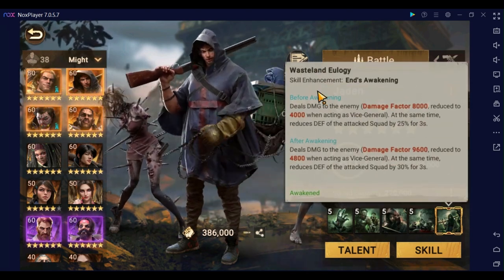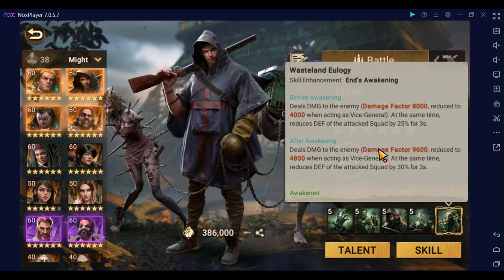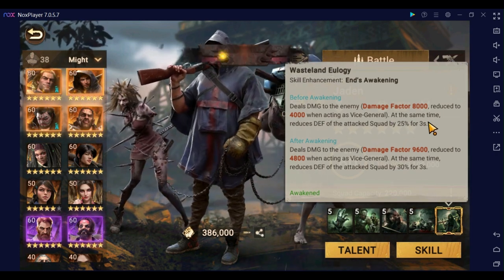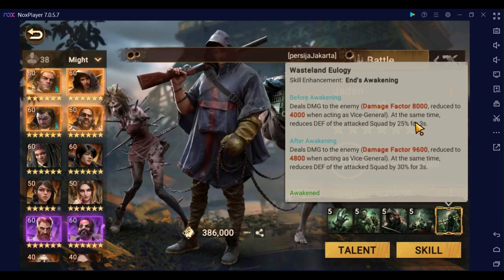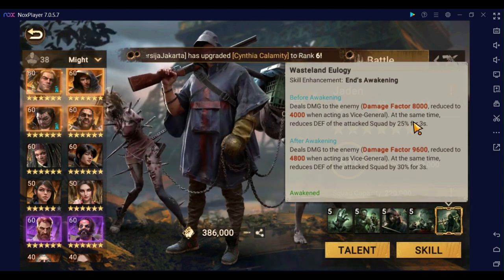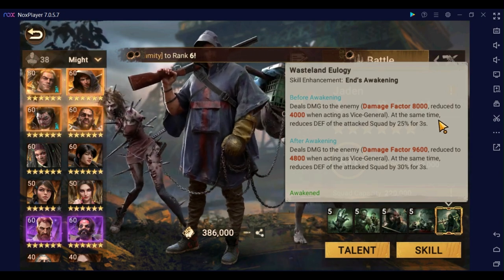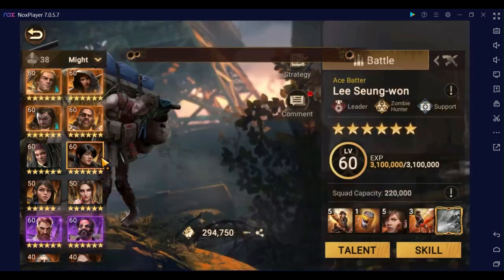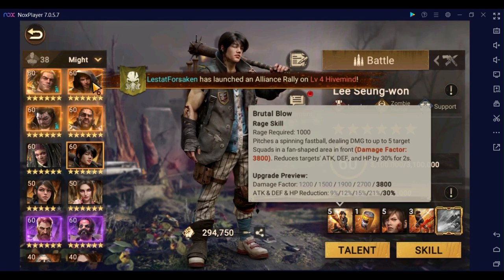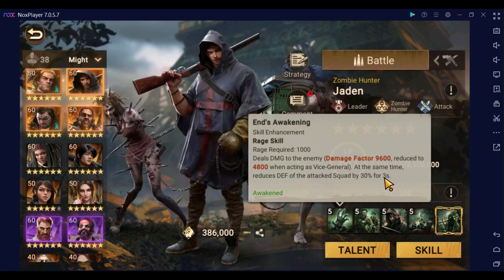This is the awakened version. Before you awaken him it's a damage factor of 8,000 — 4,000 when acting as vice general (secondary) — and at the same time reduces the attack squad's defense by 25% for three seconds. It's a very nice debuff to one of the defensive stats, very useful for increasing damage for all of your allies on that particular target. I believe Lee's is only two seconds, so three seconds is just one more second for your allies to get a little more hurt in.